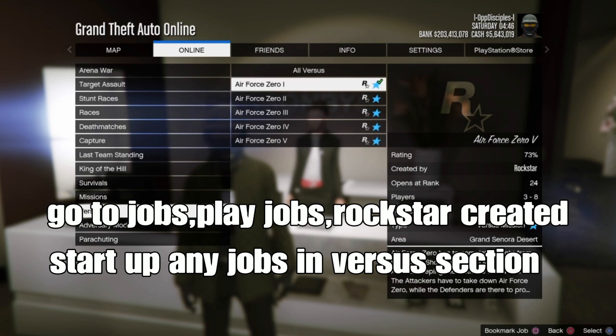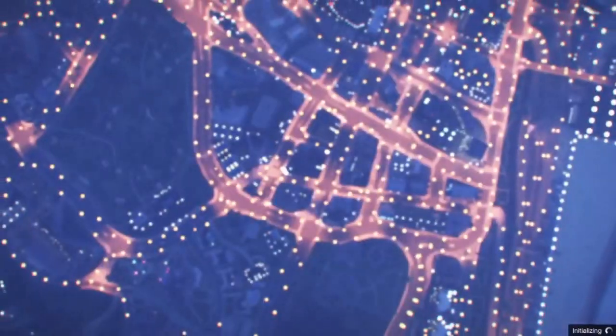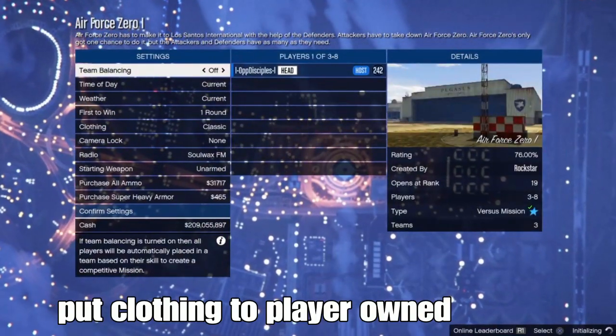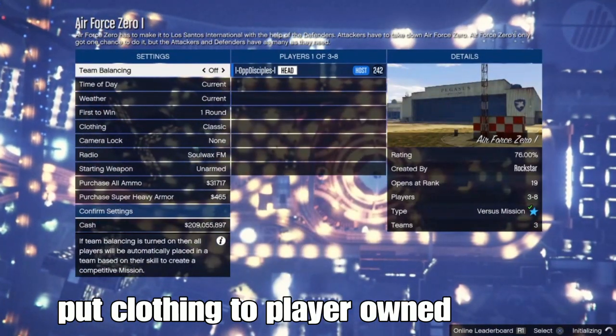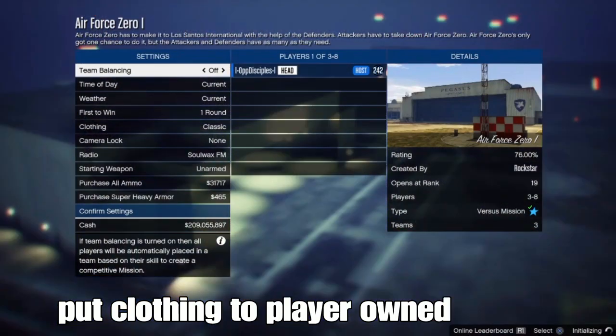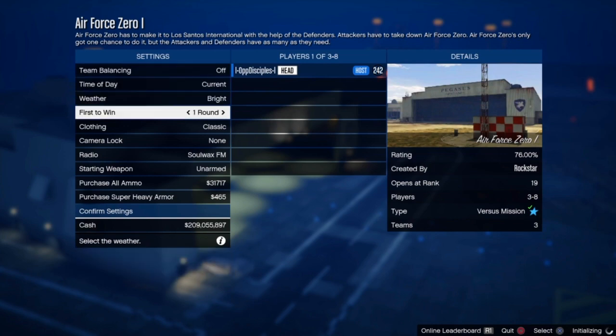Use the paramedic belt for the outfit to merge. Go to Jobs, play Jobs, Rockstar Created, and set up any job in the Versus section. Any job works the same, so I selected the first one — it doesn't matter. Once you're in the job, go to color to play your own, then go left on clothing to play your own. Confirm settings and invite a friend or find a random person to help you.